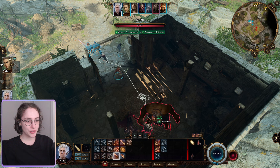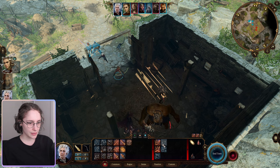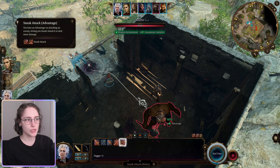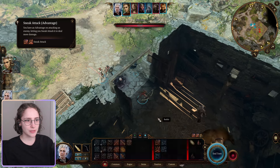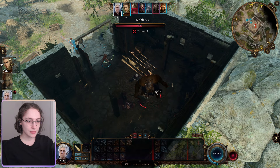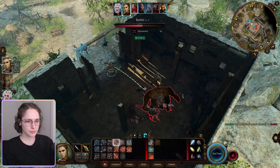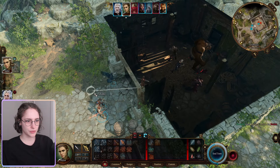Oh, this is a backstab, isn't it? So it's like 98 with advantage. One of you guys told me that Astarion has a sneak attack that I have not been using at all. Let's see what this does. Whoa! Time to push my luck again. This lady is scaring me, I'm just gonna go further away since we are an archer.